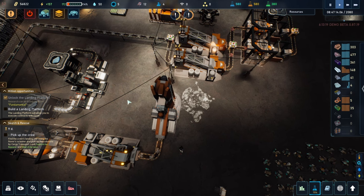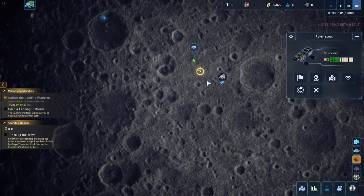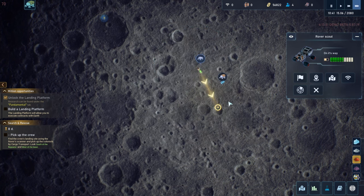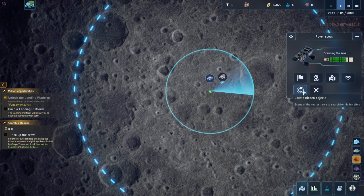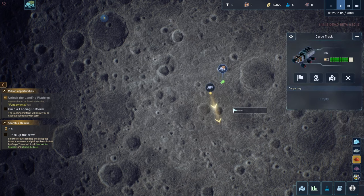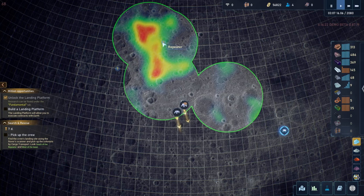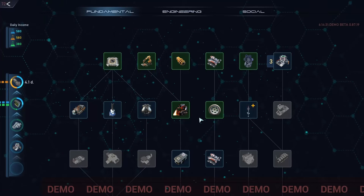What happened? I don't understand why they are delivering that sound — what does that mean? Okay, now we have power. Move here — we need to find them. Eight more days, eight more days. Research complete — the research is going so fast. They said south and west.